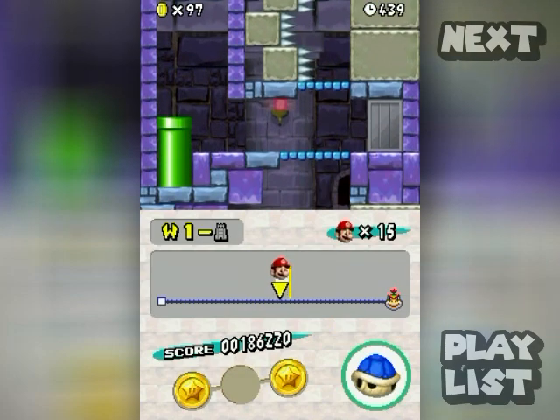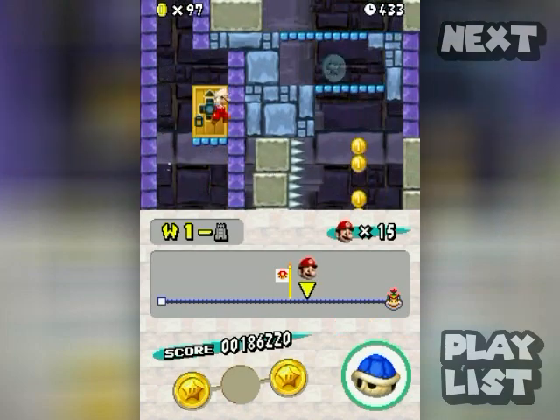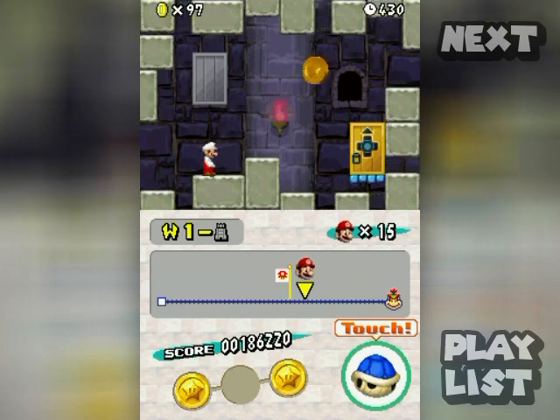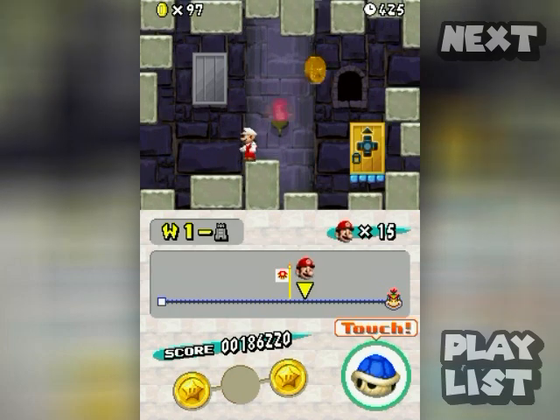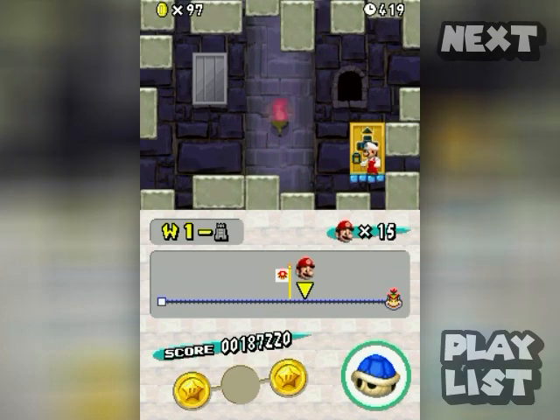Going into this pipe — see those dotted-line coins? When you pass by them they turn into regular coins you can collect. Notice that there's a door there; you can enter doors by pressing up. This is a really funky room, very out of place compared to the rest of the castle. Careful — down is death, don't fall into a bottomless pit.